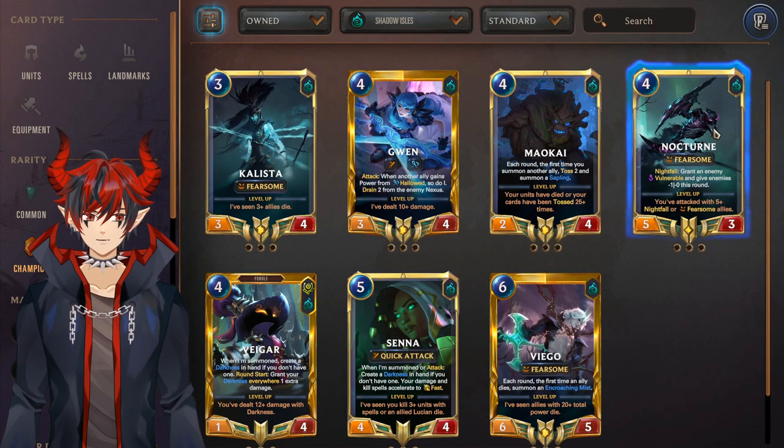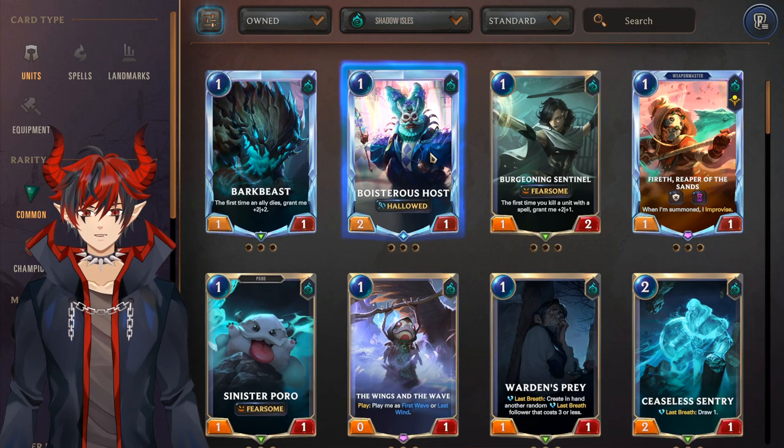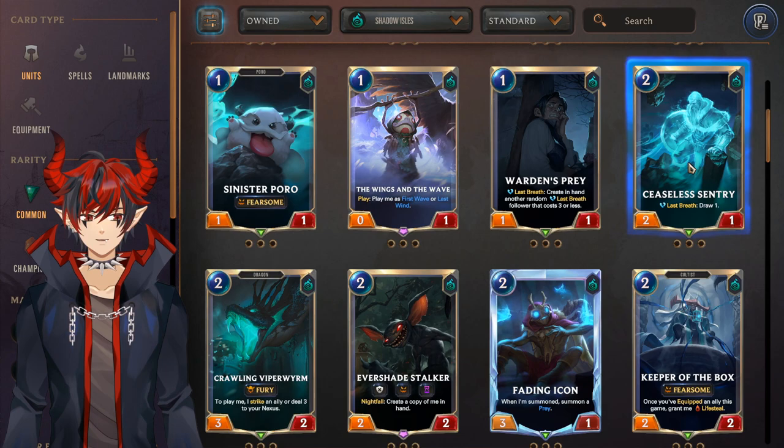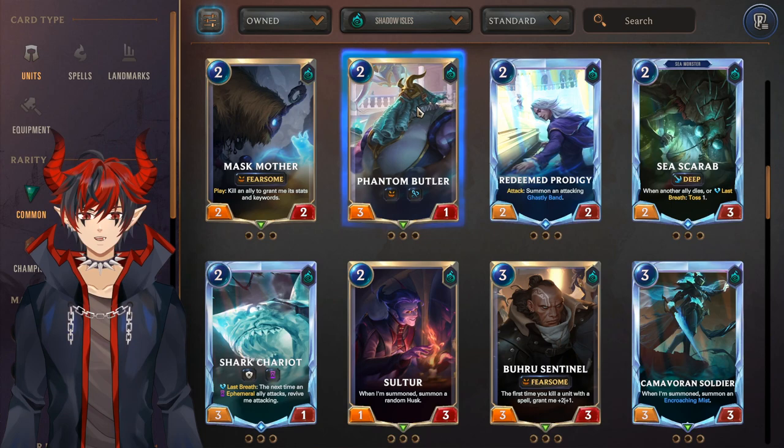Kalista and Nocturne are the champions to avoid right now — no really good aggressive fearsome strategies or a good nightfall deck at the moment. The best Shadow Isles units: Boisterous Host is the best general-use one-drop — has Halo so it has synergy with Gwen but can also be played outside Gwen decks. Ceaseless Sentry is a really good craft for new players — generic draw card, use it as a two-mana 2/1 to trade and also draw. It's also just a common so definitely craft it.